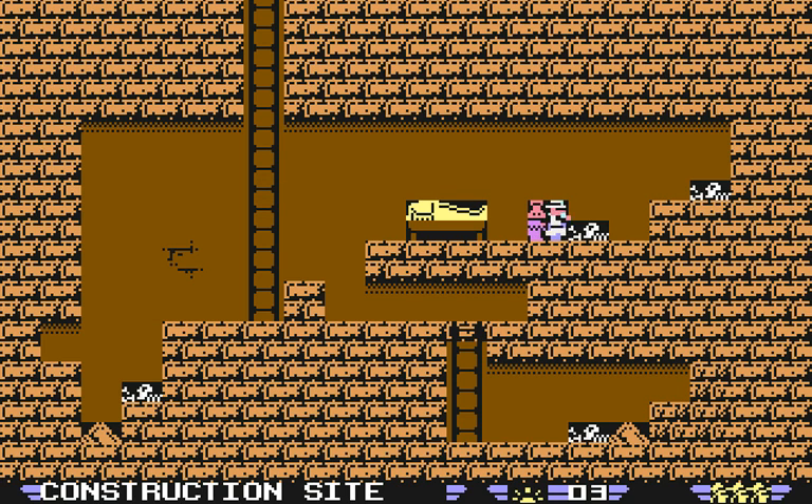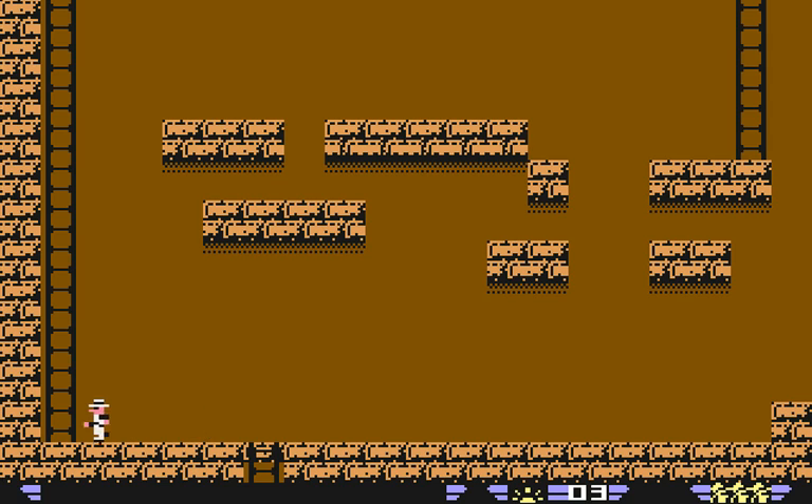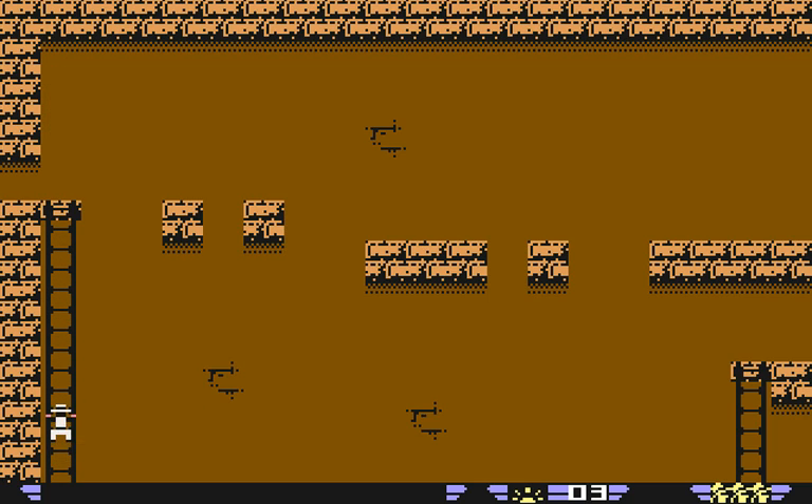Behind these pots, a piece of the sun disk — we have two pieces now. We have a piece of the sun disk and we have the hammer. Now we have to climb all the way back up. The problem is, one would normally be trapped in this section. How the heck do we get out?